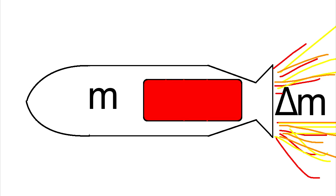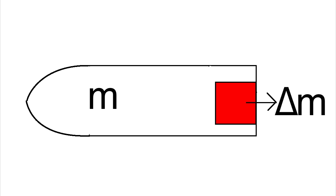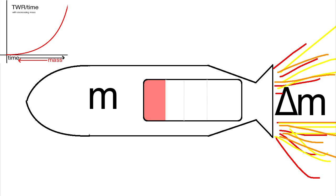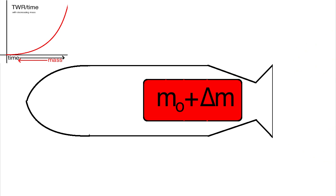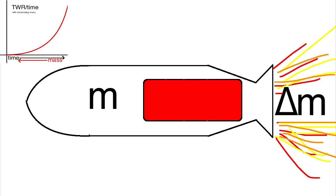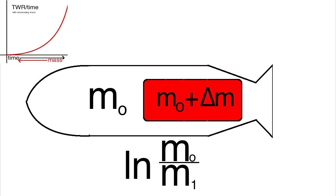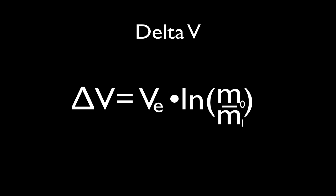Next is the mass of the fuel burned and the mass of the rest of the rocket. It would be simple to figure this out if we were talking about one instance, but we're trying to figure out the total potential change in velocity for the entire craft. The problem here is that the more fuel is burned, the lighter the rest of the rocket will be. The rocket will become more and more efficient as the fuel is burned and will reach a maximum thrust-to-weight ratio as the last ounce of fuel is used. But if we know the total mass of the ship with fuel and the total mass of the ship without fuel, we can relate them using the natural log of the initial mass over the final mass. That's the Delta V formula: change in velocity is equal to the exhaust velocity times the natural log of the initial mass over the final mass of the rocket.